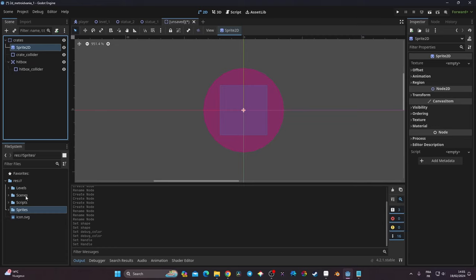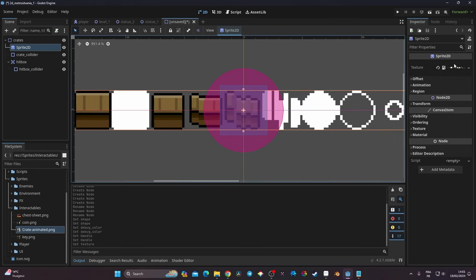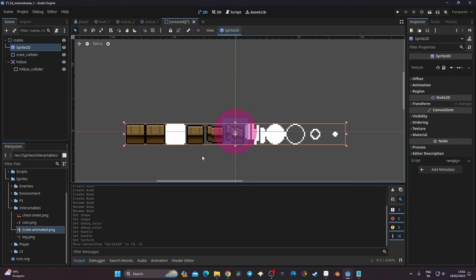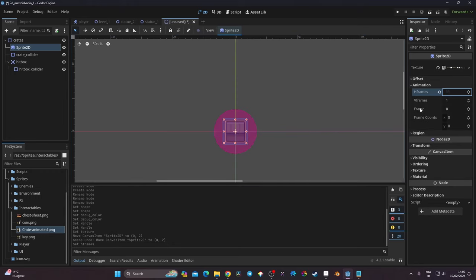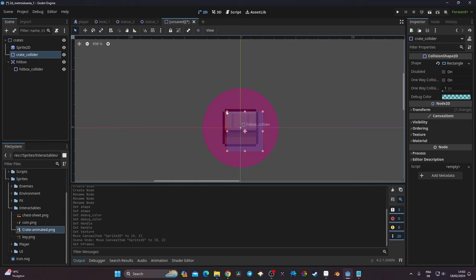I need to go to the sprite folder — it's in the interactable folder — and I have 'crate_animated' right there. I'll drag it into the texture slot. It shows my full crate sprite sheet, which has eleven frames. So I'll set the hframe to 11, and now my sprite displays correctly.